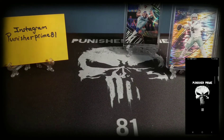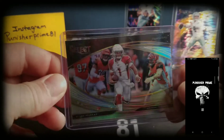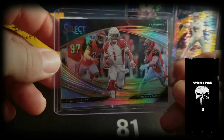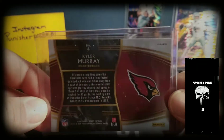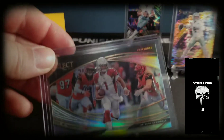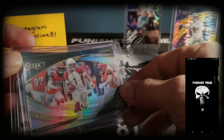Alright, next I got a couple of cool cards — Kyler Murray, won Rookie of the Year. There's a Snapshot Prism. This guy's been on fire lately with sales on eBay. Not only do I got one, but I got two of them, so that's pretty cool.